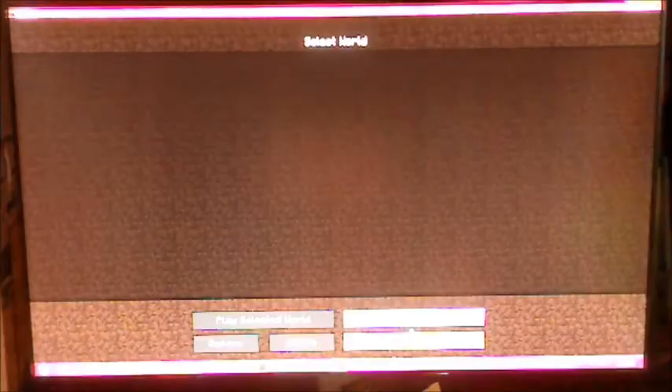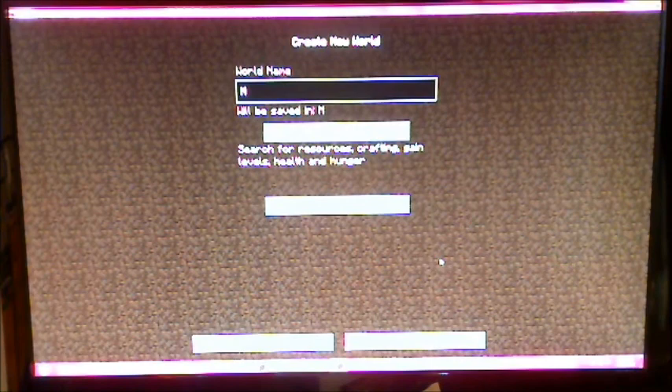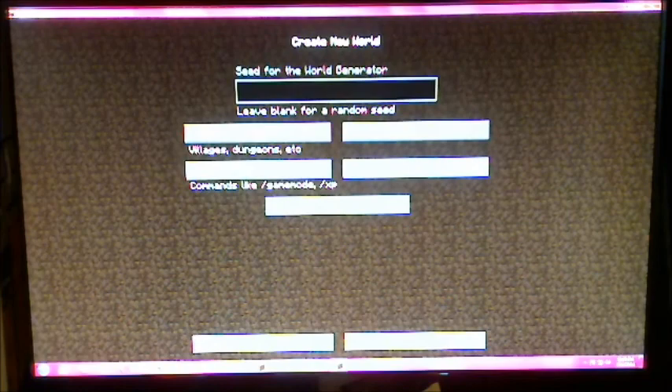Hey guys! We're here with Moster's Quest, the very first episode. So let's create a new world. Let's call it... Moster's West. Okay, more world options. I'm going to put cheats on — yeah, I'm not going to use them, but yeah. Default world type, bonus chest, and we're going to have structures on. Okay, and create the world. And now we start the time.